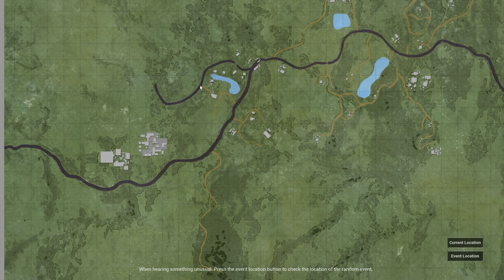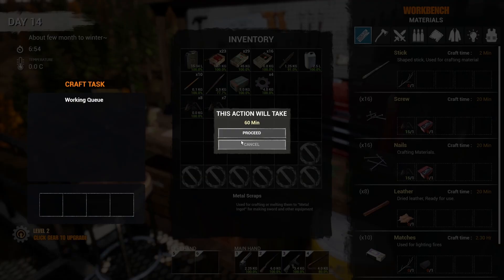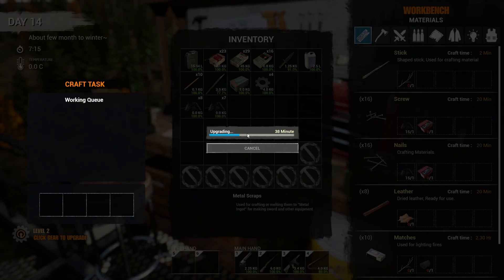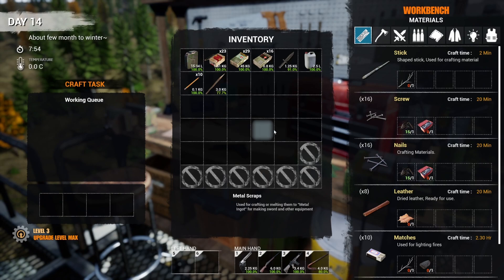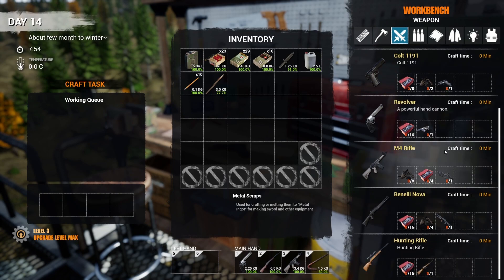I was down here yesterday and this is uphill, so I don't think that's a good idea. We'll try it from this road here. One of the things I'd like to do is upgrade the workbench and I've got all the parts right here. So let's upgrade that. It'll take an hour. I think it'll allow me to make and repair weapons.